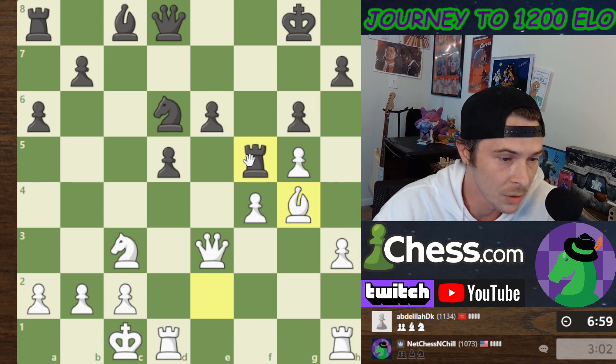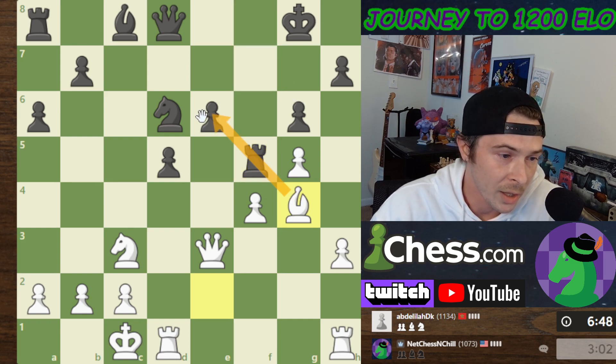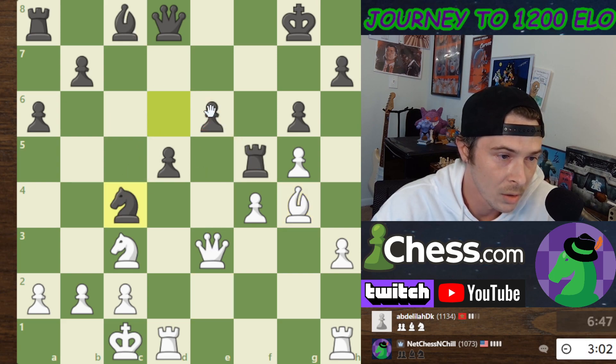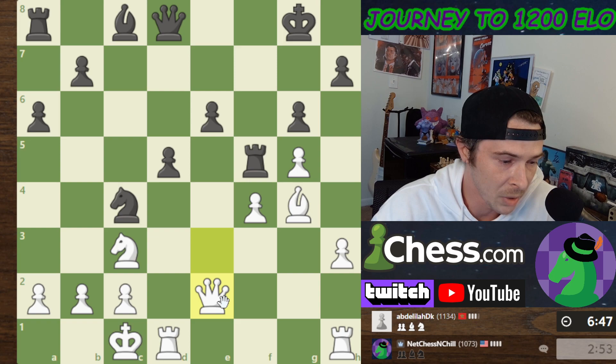I want to bring my Bishop in like this to attack the Rook. The Rook needs to move — can't go here, can't go here — so I'd imagine he goes back to one of these two squares. Then I think I can take with check, he takes, I take, and we're getting in there.